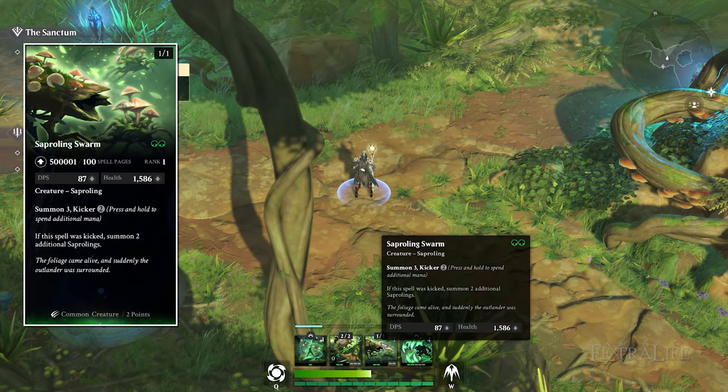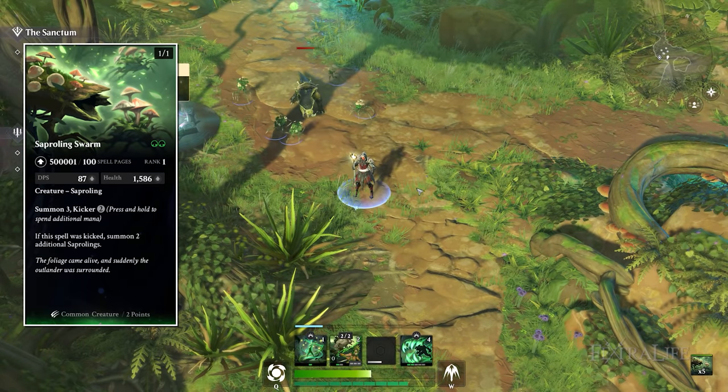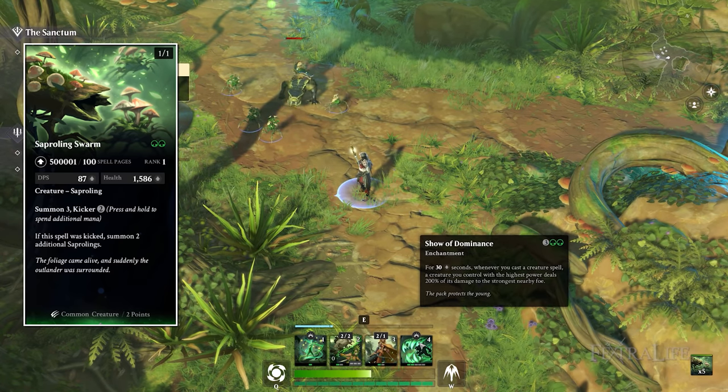Saproling Swarm summons three 1-1 Saprolings, which is fantastic. If you use the extra mana — two additional, so four mana total — you'll actually summon five instead of three, giving you five creatures really quickly.